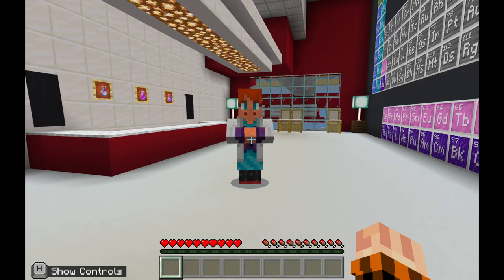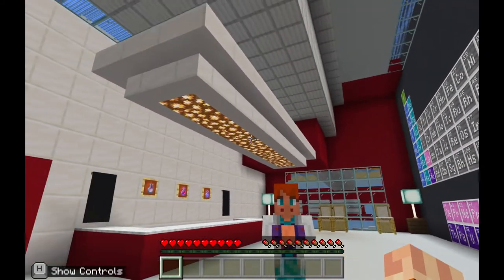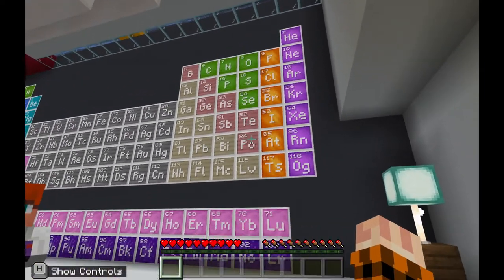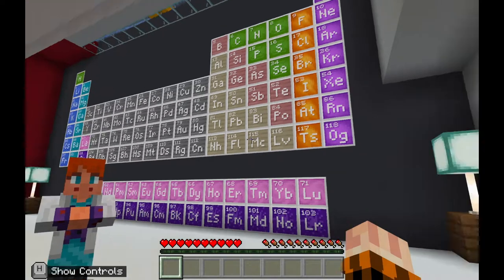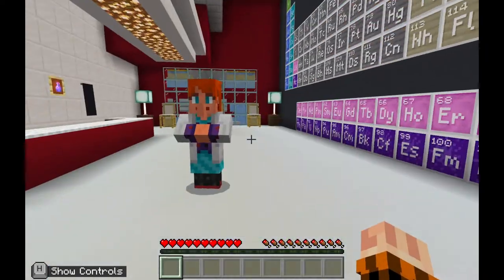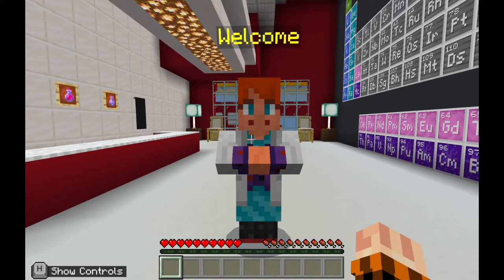Once you've loaded up the game and started it, you'll see you arrive in our scientific lab. On the wall to your side, you'll see the periodic table built out of elements in Minecraft Education Edition, so feel free to have a look at that. When you're ready, head over to our first NPC. An NPC is a non-player character, and there are lots of these throughout the game.